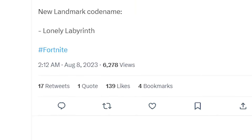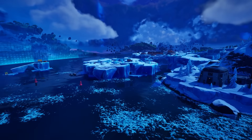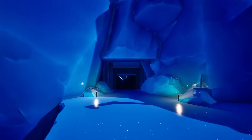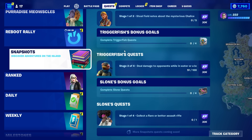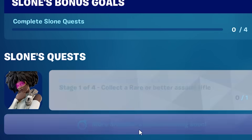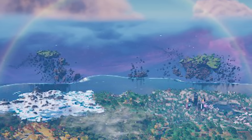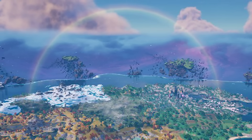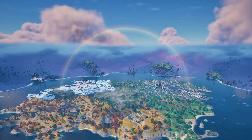There's a new landmark in the files called Lonely Labyrinth — I didn't see a grayed-out area on the map, but it appears to be connected to Sloan Snapshot quests you can complete right now. There's also a rainbow on the map for Rainbow Royale that you might spot as well.